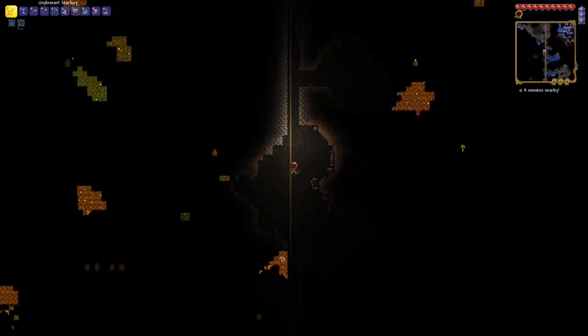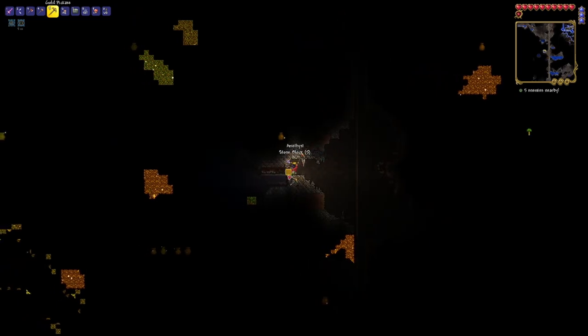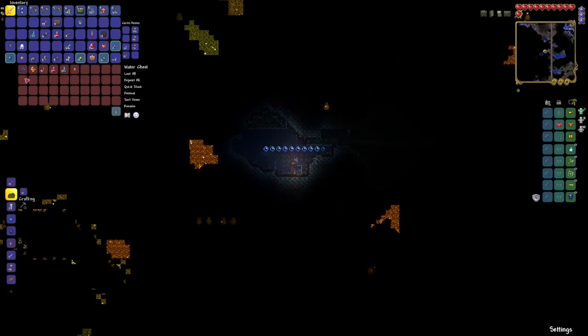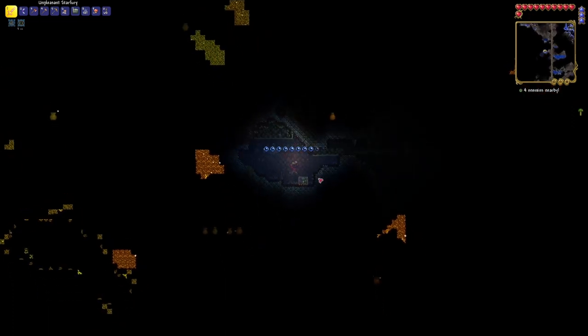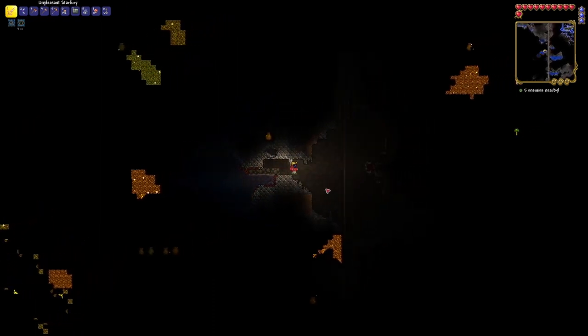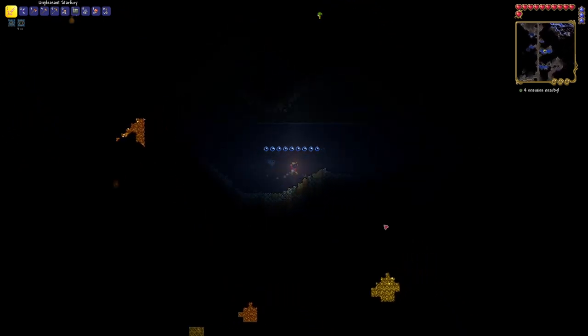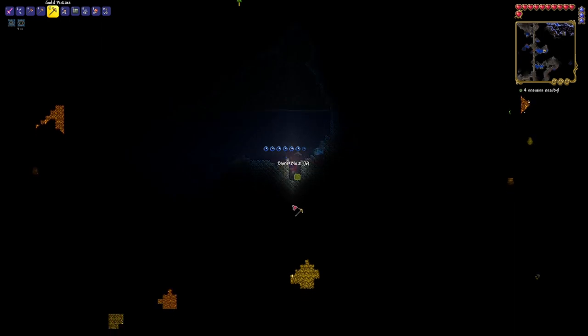We're good with gold. I also want to find as many heart crystals as I can because I want to increase our health to max as soon as possible. There's some lead ore and jewels down there - not really a priority. There's a chest - it's a sunken chest, so probably just gives us something for underwater. Lucky flipper, sandcastle bucket - some nice stuff in there. We should pick up the chest itself.